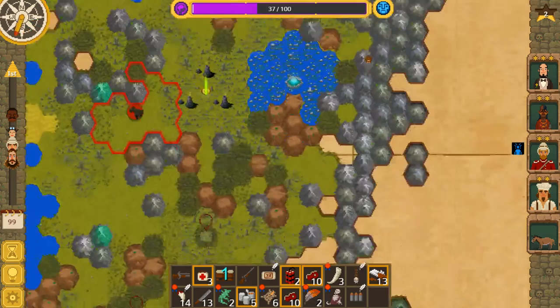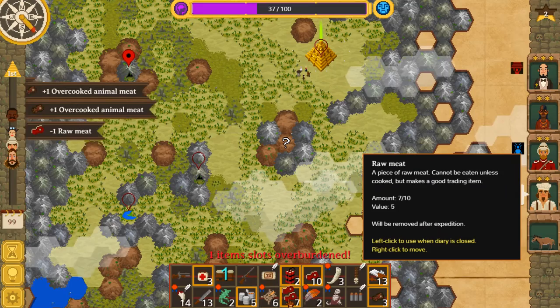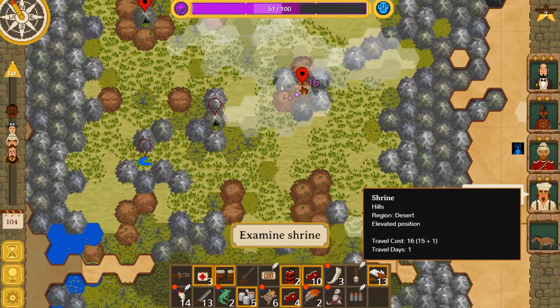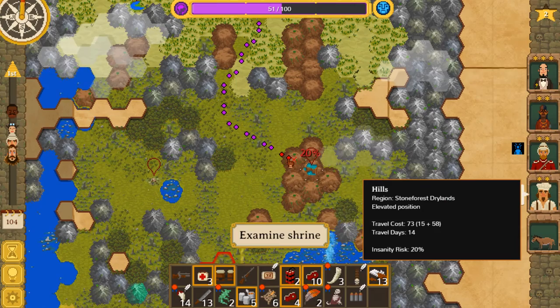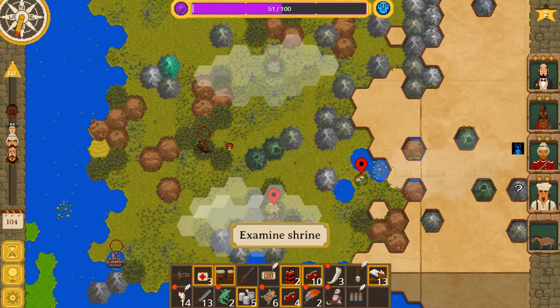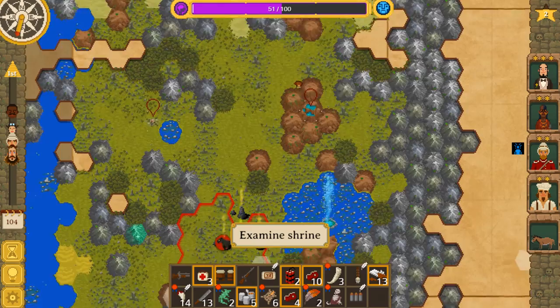So actually it looks like we can go ahead and start cooking the meat because we're not going to get it. Alright, so let's refill. Go to here. See what's what. This is going to be a climbing shrine — when they're on a hill, they usually are. I'm not going to bother. We're doing fine — everything's fine. Do I want to hit the springs again? How much time do we have? We have 57 days to get out. To walk to here is 33 days. I think we'd better not stop at the spring.